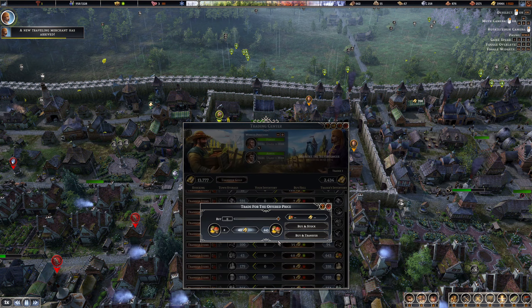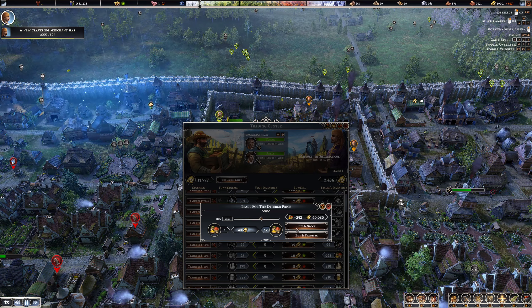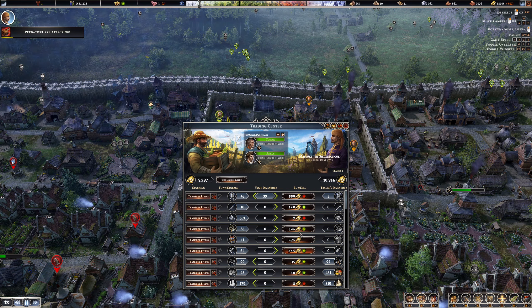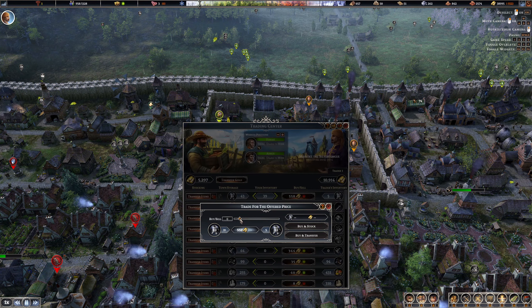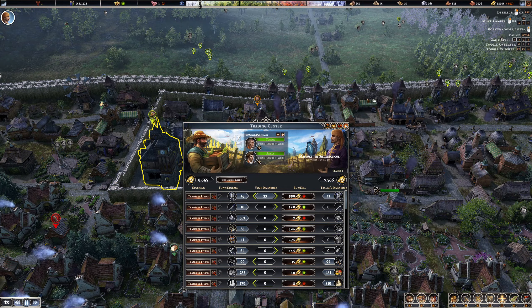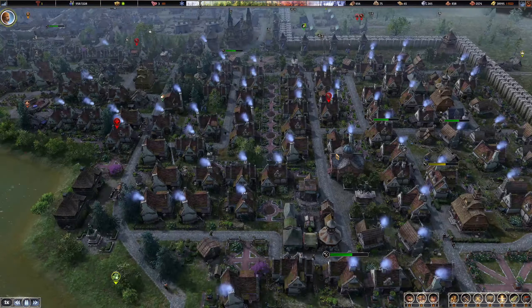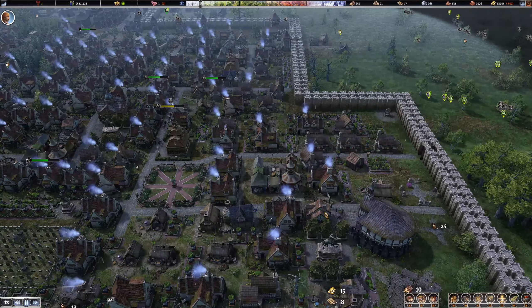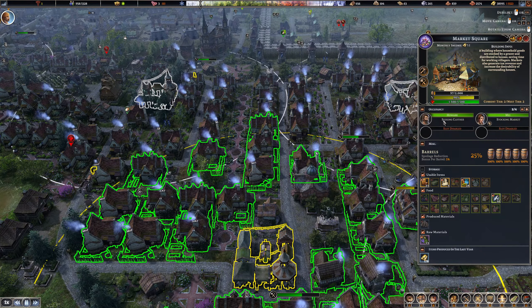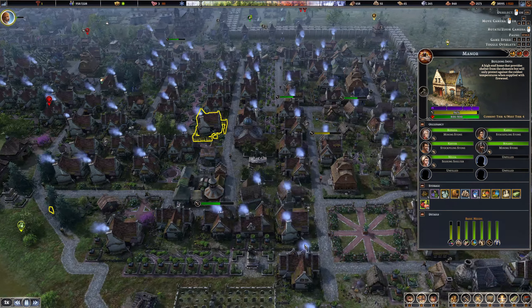We'll buy some spices and sell those off to get a little bit of gold for the next one. Markets now have the ability to have four people in them and they no longer hoard water inside. The wells have been improved and they actually fill up a lot more efficiently - they've all got loads of water in, which is fantastic.